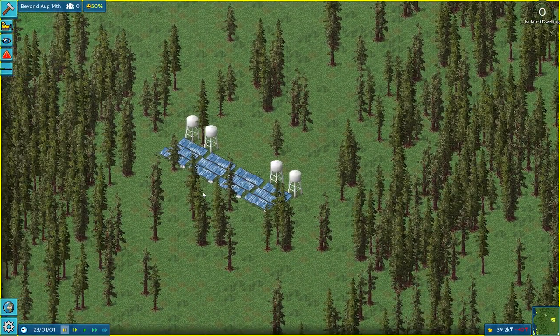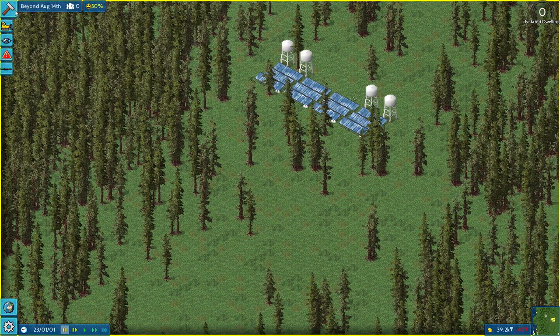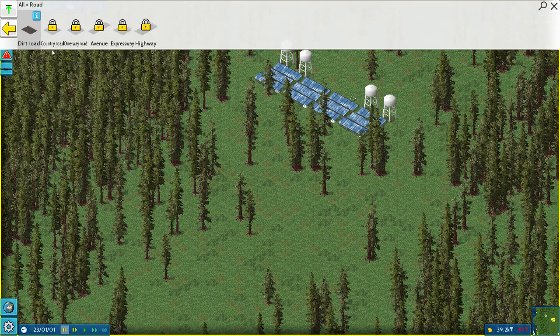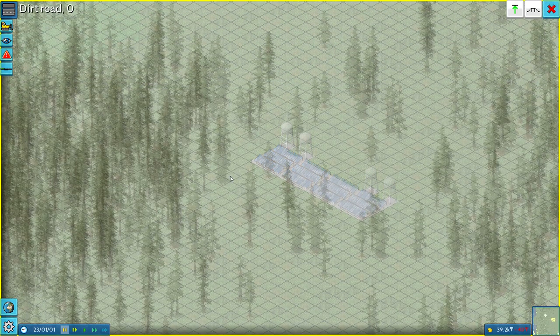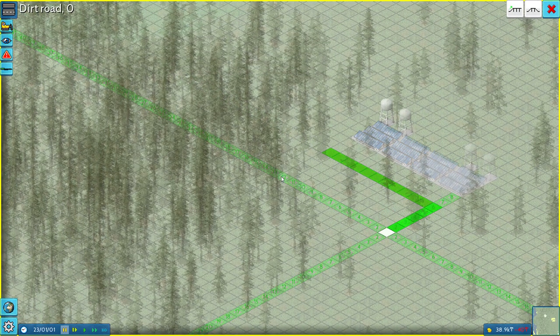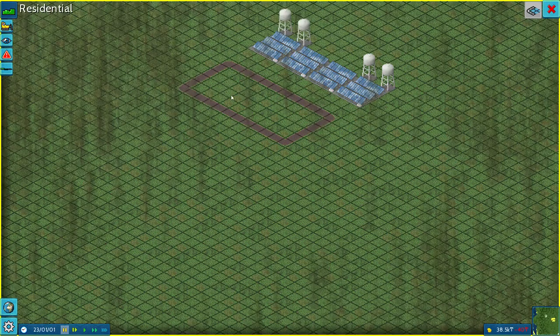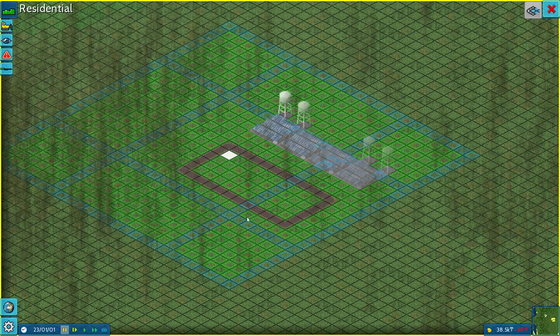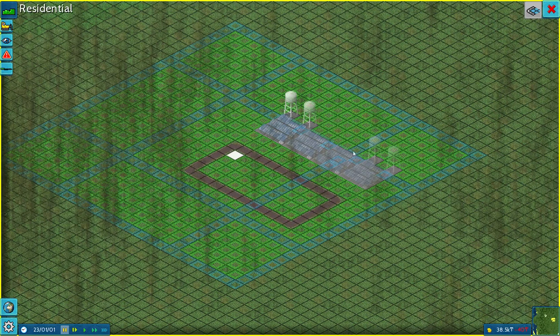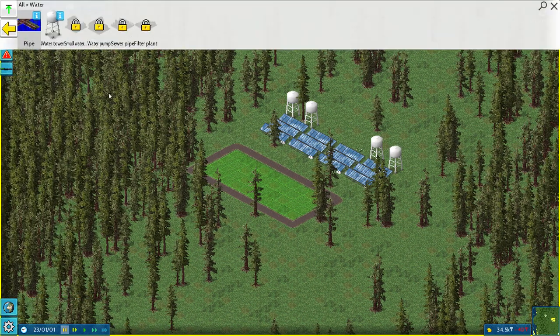The next thing I'll do is build some residential and start getting the building going. I'll put the infrastructure off to the side a bit — I don't think these require roads near them. We'll go to roads (R is the shortcut). We'll give it a bit of space because space is important in these games. Then we'll go to zones. You see this — it auto-builds roads for you, which is kind of cool. You can build the whole area and put the roads in, or click this off and build it however you want, which is what I prefer.